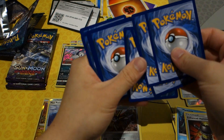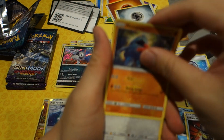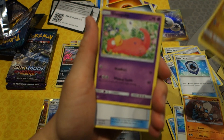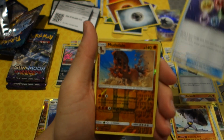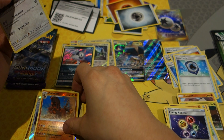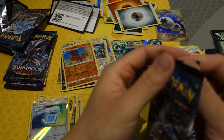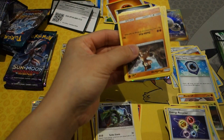Next pack: Nosepass, Rock Ruff, Goomy, Slowpoke, Max Potion, Munchlax, Energy Recycler, a reverse holo rare Mudsdale, and the rare is a Rake — hold up, that sort of counts as a hit.